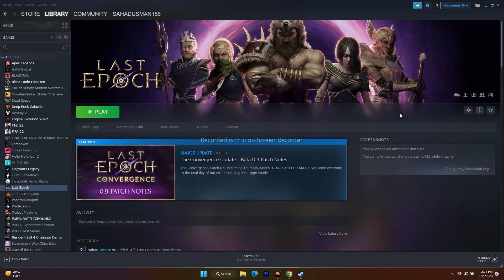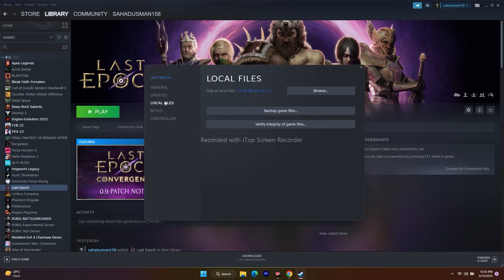Next, we have to verify the integrity of game files. This is actually a simple step — when we do this, if any files are corrupted or missing, all these issues will be fixed. Go to the game in Steam, right-click, go to Properties, then Local Files, and click on Verify Integrity of Game Files. This will check all the files and fix any missing or troubled ones.